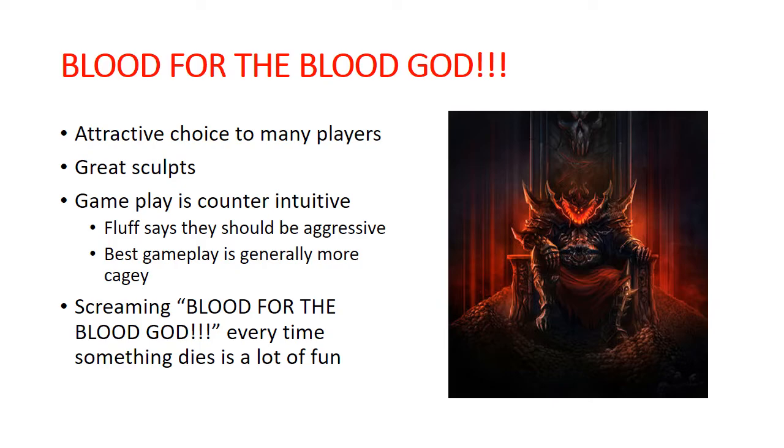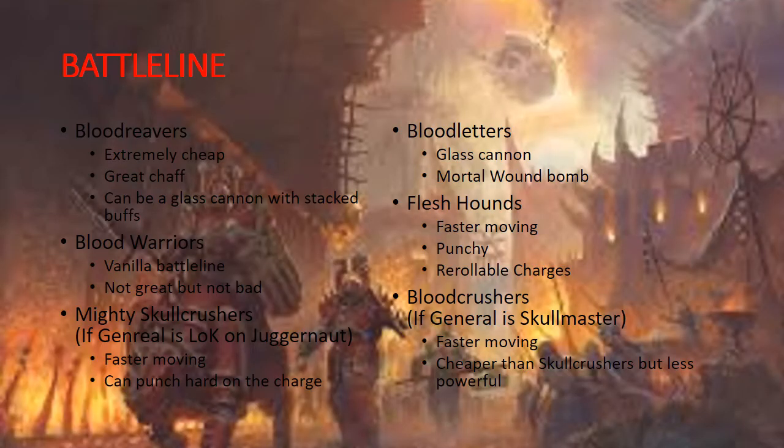So let's take a look at our battle line options. We have a decent number of options here for battle line for Khorne — it's actually most of the units in the army that are battle line. We'll begin over on the mortal side with the Blood Reavers. They are a really bargain basement option — currently 70 points for 10 as of the time of recording. They're really good chaff; they can just get up there and get in the way. They can also be a really good glass cannon unit if you stack a bunch of buffs on top of them, getting up to four, five, or six attacks each if you stack everything correctly.